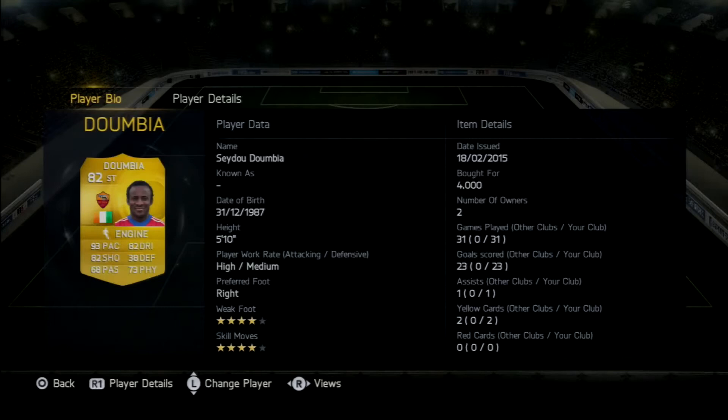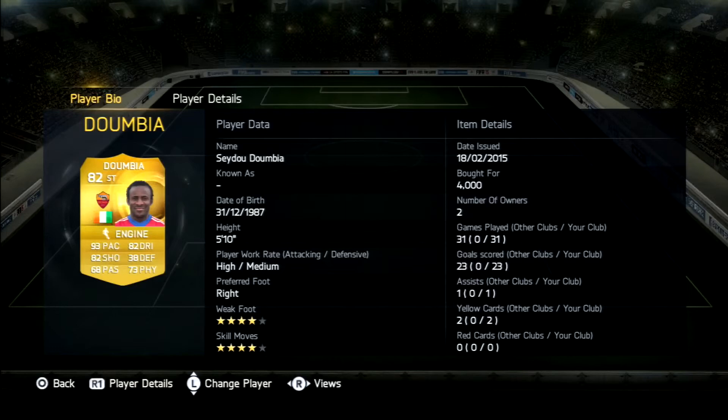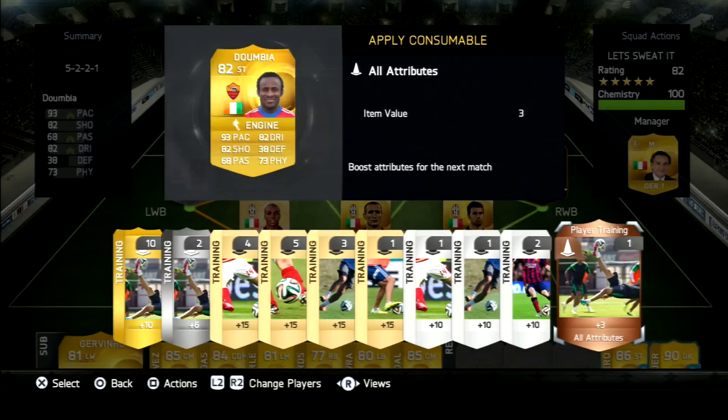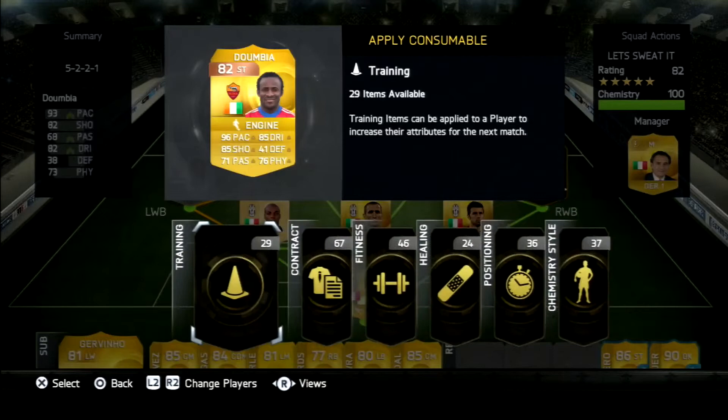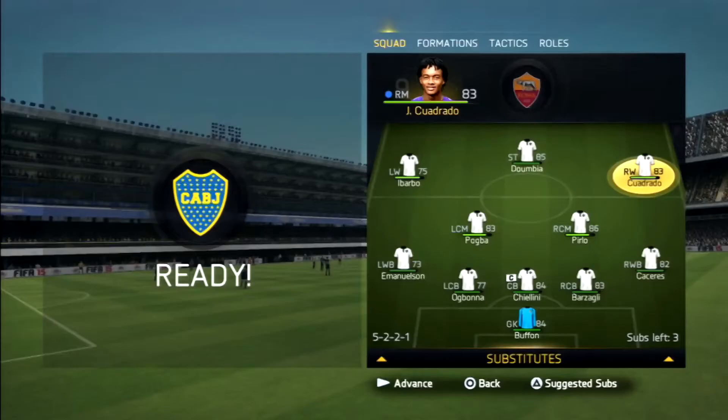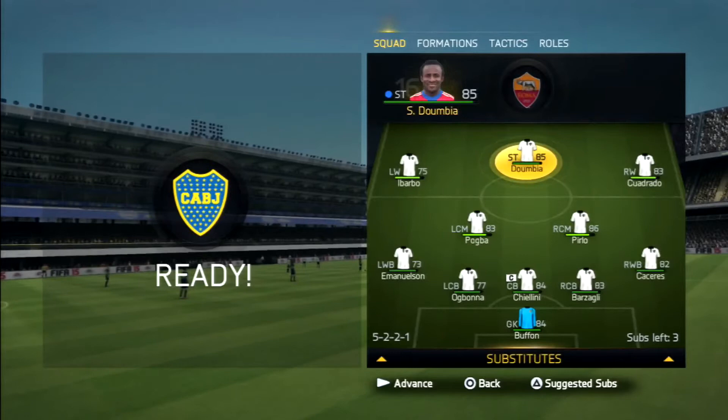What's up guys, it's Asha HD Gamer and today we have a very special video. It's kind of like a cheap legend — we've chosen the legend George Weah, and we're gonna compare him with Seydou Doumbia. Doumbia has got an extra star on his weak foot, which is a nice bonus. We're gonna put a plus-three attribute card on Doumbia so their stats match perfectly, and see if Doumbia is better than a legend you can pick up for millions — but Doumbia is under 10k. This is the squad we've built around him and we're gonna test him out in a match.